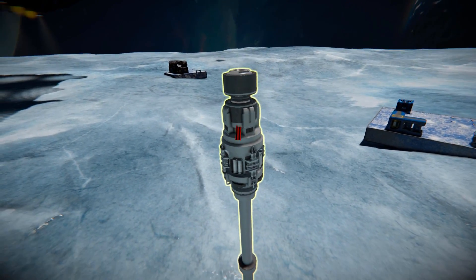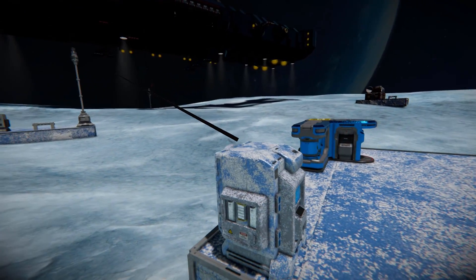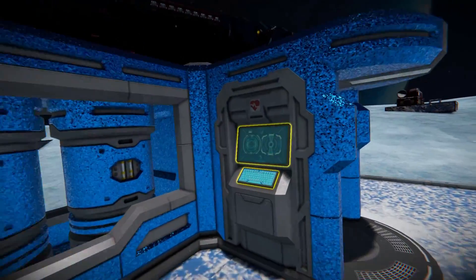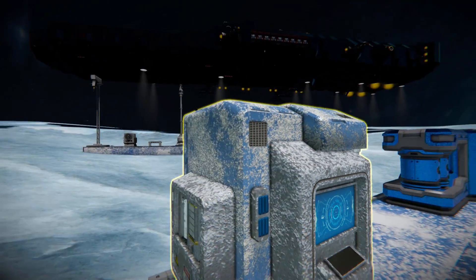You come up to them, press them, and then move a cable over to a corresponding block, which will then power up your other grids. It's fantastic — absolutely incredible that it works like this.